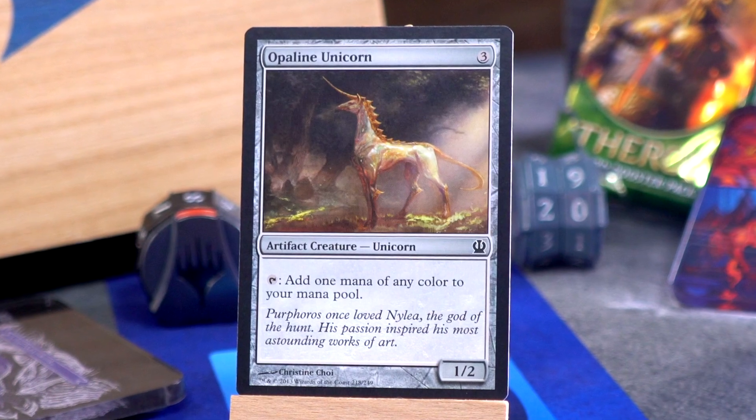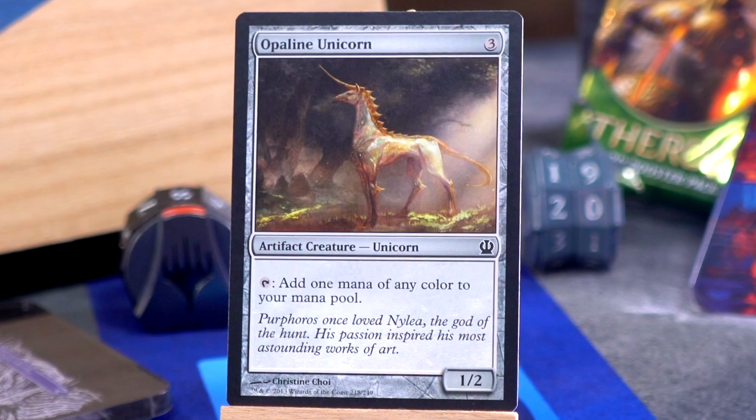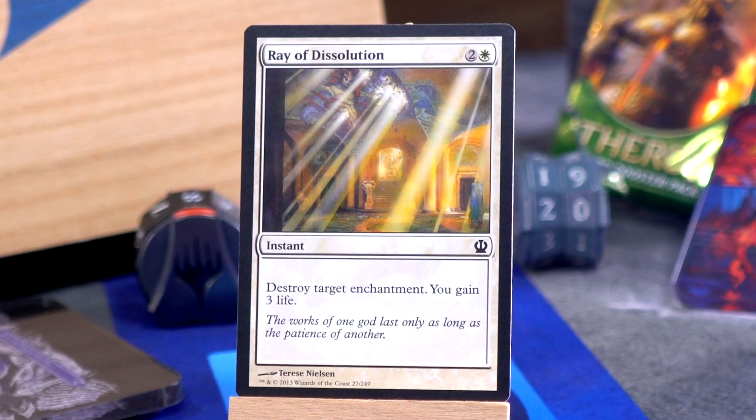'Opaline' sounds like it's not a real word. Opaline Unicorn: three mana for an artifact unicorn, a 1/2 that taps to add one mana of any color to your mana pool. I'm a fan of Opaline Unicorn — not in two-color decks, but I like it in general. I wouldn't run it just as a pure mana accelerant, but if you have to run a manalith, why not a manalith with one power and two toughness?